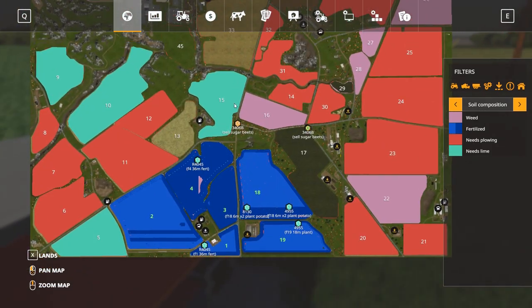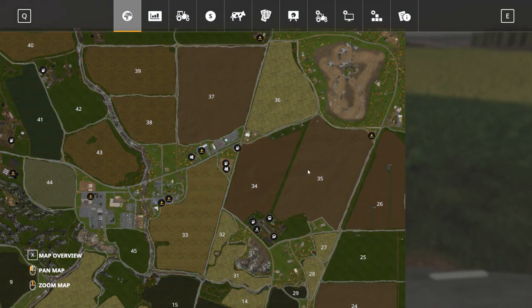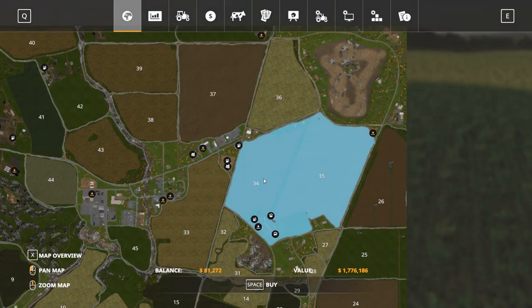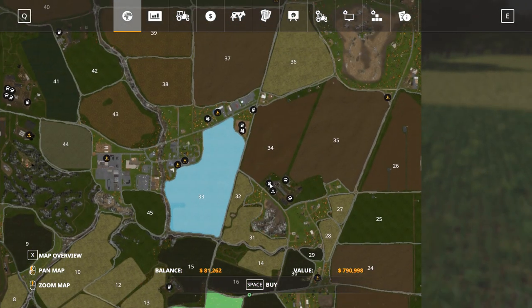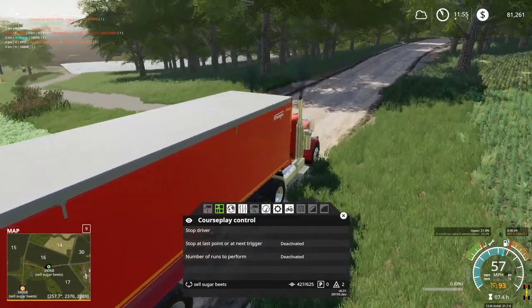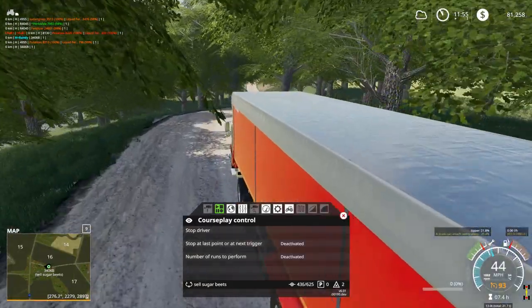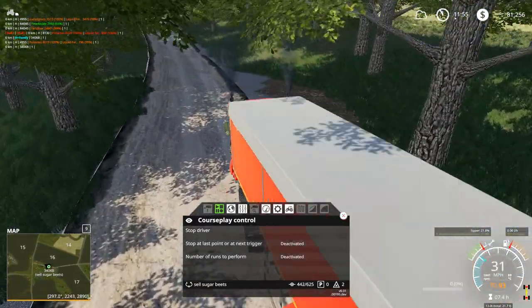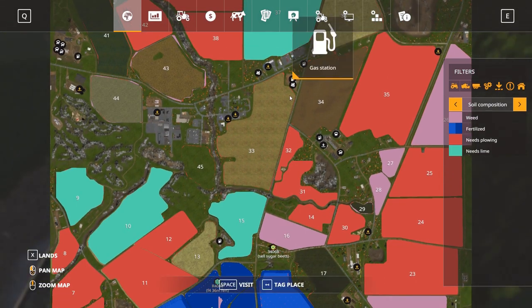Wouldn't mind maybe getting... Field 35 looks like a really big field. Well, it includes 34 — value of 1.7 million, that's actually not too bad. I figured it'd be like 4 or 5 million. 979,000 for field 33 — that's actually not bad either. That's kind of why I haven't taken out a loan yet. I might put that loan toward buying more fields.